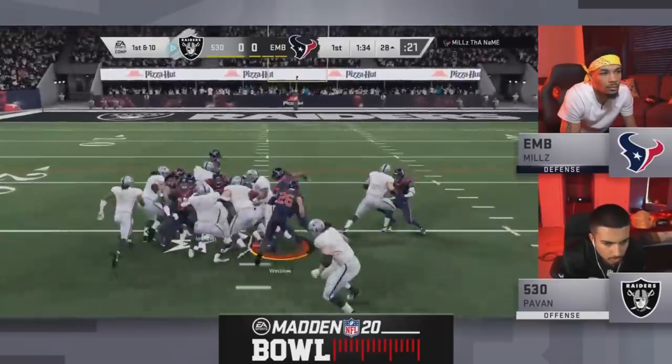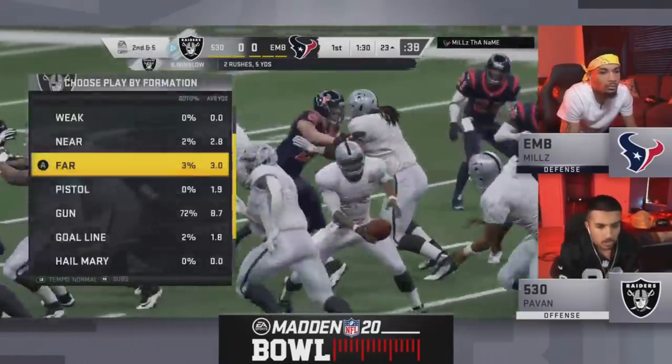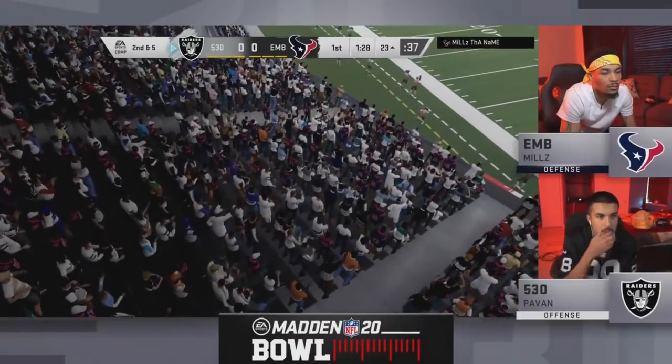The lab work really coming into play here for Pavin. He's really picking up these blitzes and he's able to get on the run with that Mike Vick. That's why you get that 99 Mike Vick — all that speed. He's able to create some plays, goes to a little fullback dive there. I love the mix-up.